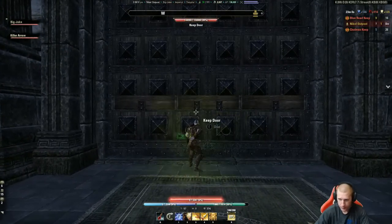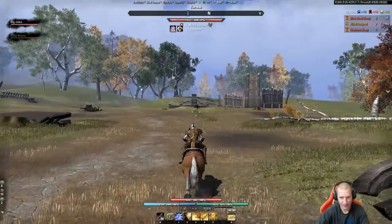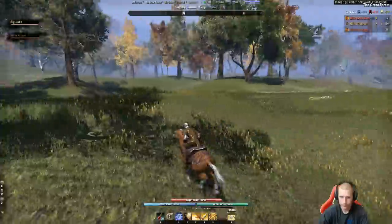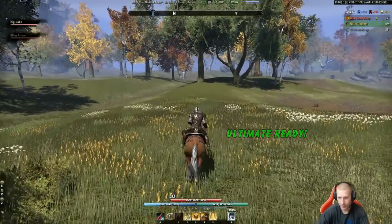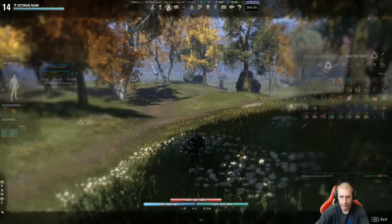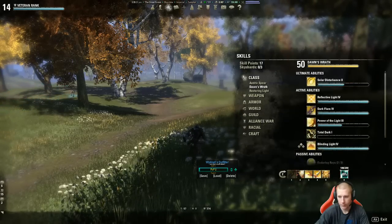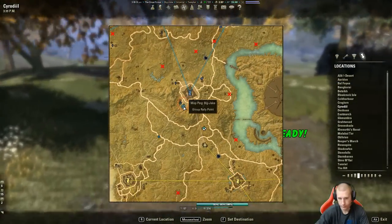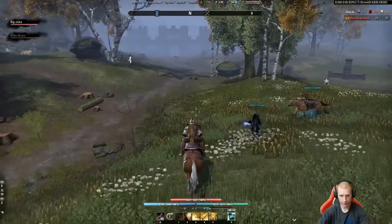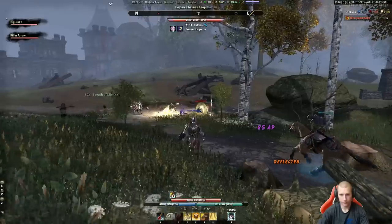I'm surprised more reds weren't coming around. Reds and blues do fight every great once in a while. That's where they all had to be going with Chalman. Looks like there's only four siege up on Chalman now. Alright gankers, where are you? I know you're out here. We're in full gank setup. I'm going to go crazy mode. Oh, there must be somebody up there — somebody just hit a critical surge. We got inks north, just a couple butterflies.